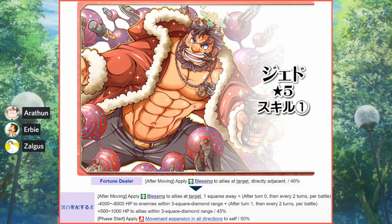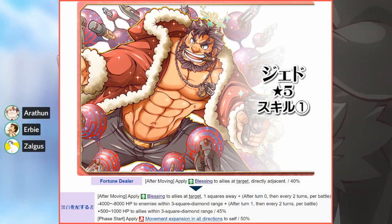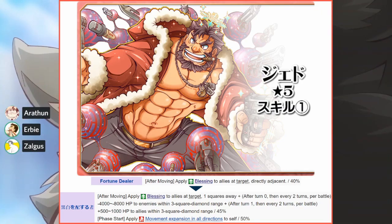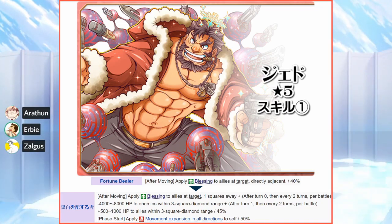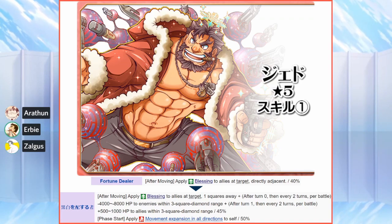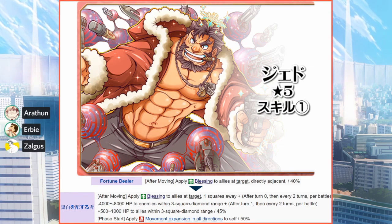What this skill evolution does is increase the blessing skill activation rate from 40 to 45 base, and from adjacents to one square all around him. That's actually a pretty significant buff, and honestly probably the most impactful of the three things he got. The other thing he got was a phase-start movement expansion buff.